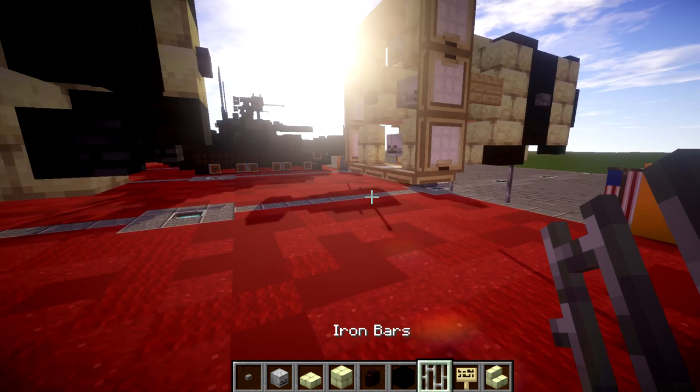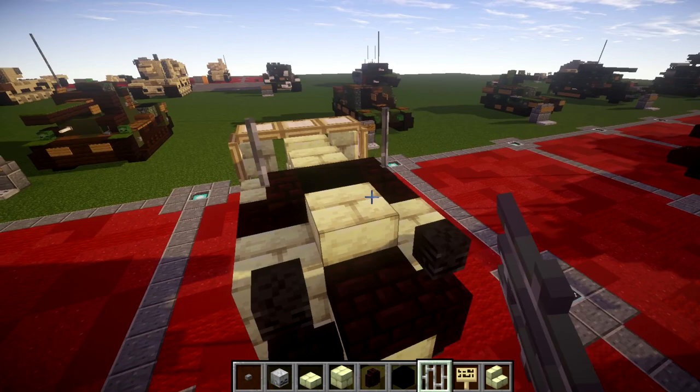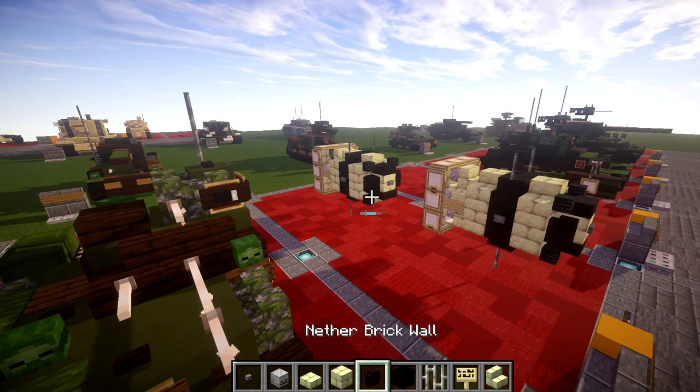We're also going to grab ourselves iron bars. We're going to place down iron bars coming down from these two stairs, and also two iron bars coming off these two stairs up on top. And that right there is basically going to do it for the Fat Man atomic bomb.